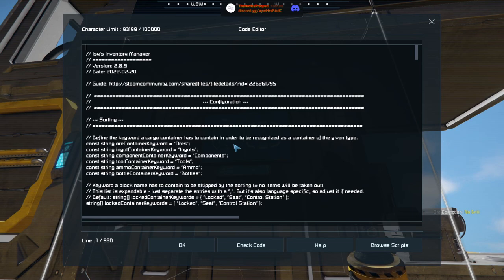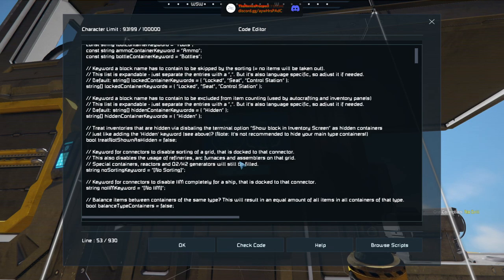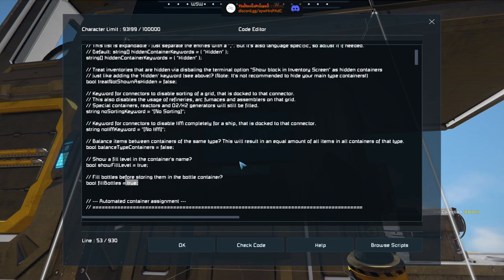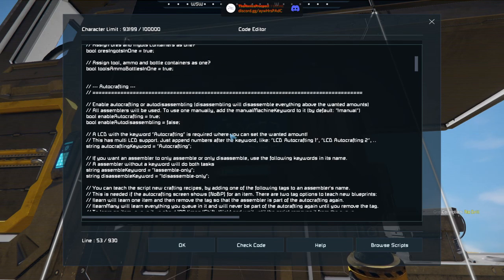There are a few settings you may or may not want to change. You can say okay, I want to balance the type container - so everything that's ores is going to get balanced for equal amounts across all containers. It'll show fill level in a container's name, so the name will also have a percentage afterwards of how full it is. There are all sorts of settings. I'm actually not going to explain all of them - they are all well documented. If you have a question, post it on Discord, post a comment, or come into chat.